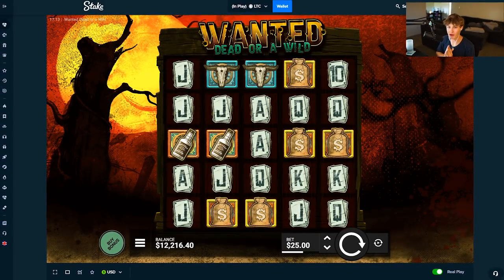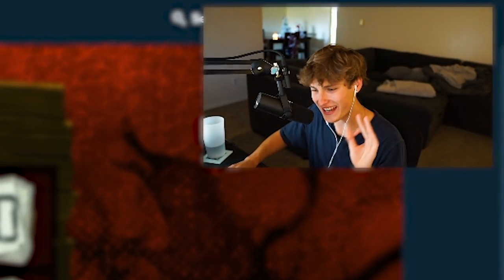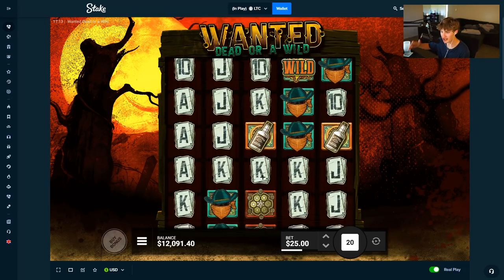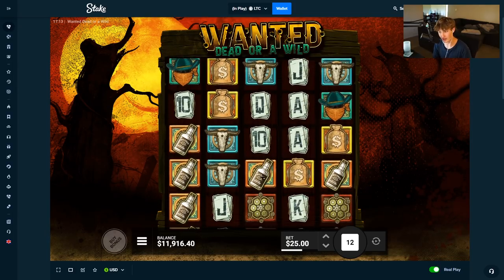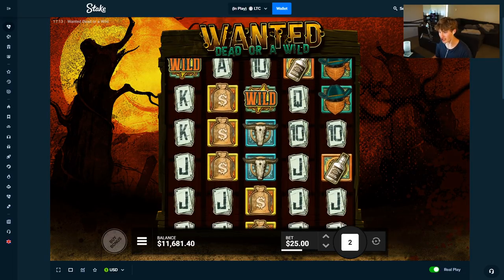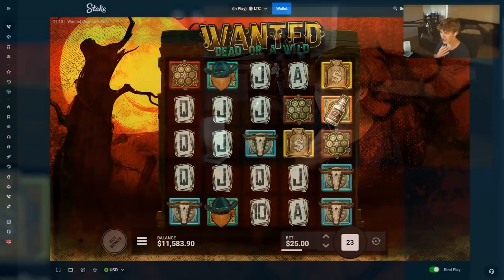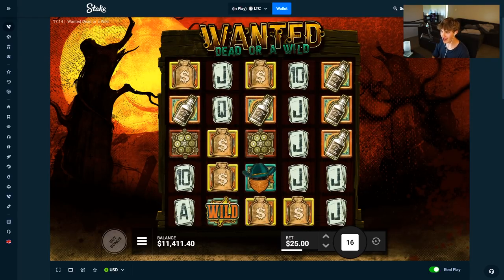Welcome back to another video on Wanted Dead or a Wild - one of the most volatile slots out there. I figured let's do some big bonus buys and test out the super turbo mode they have on this slot. Basically if you don't know what it is, you just speed-fire through spins. It's literally like grabbing your money, throwing it in a dumpster. Although recently on stream I've gotten some decent luck spinning into dual bonuses - like four bonuses within about a hundred spins, so it's not that bad. You just get through spins very fast, which is obviously why we're doing $25 spins because the balance just goes down fast.